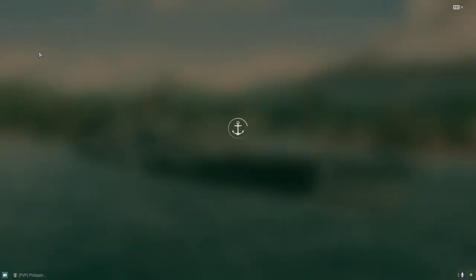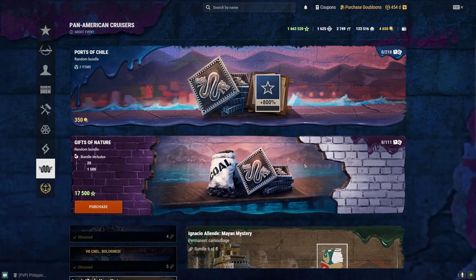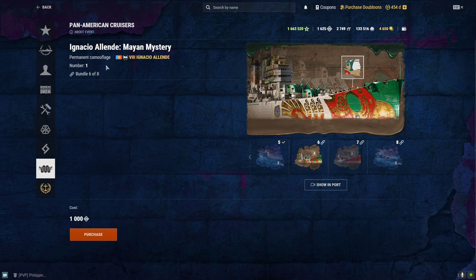So I've decided to go to the armory and take something. Here we are — Pan American Cruisers. I've decided not to get a permanent camouflage for Ignacio Allende, Mayan Mystery.